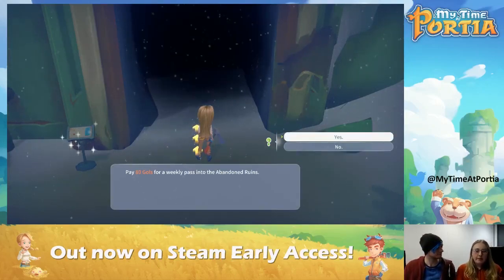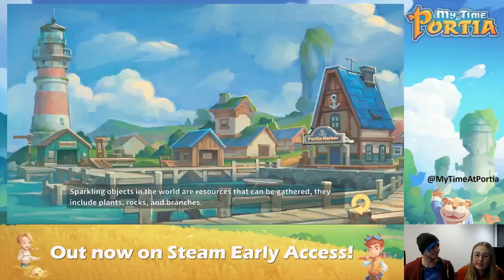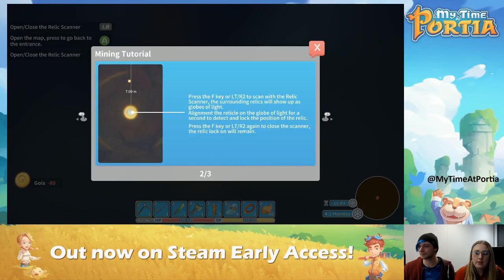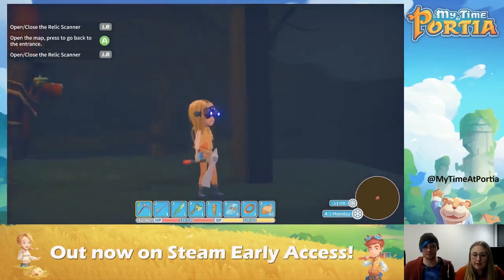We're going to go to the abandoned ruins. You have to pay to get in — you can pay 80 Gols for a weekly pass. I'm going to say yes, because I've earned some money — I'm flush with cash right now. So, mining: we have to aim where we want to dig. We need a pickaxe because you can't punch the ground — not unless you're Chuck Norris. So I'm going to show you — when we're in the mines, we have a jet pack and these really fashionable goggles.